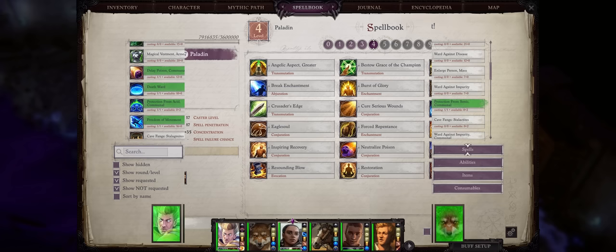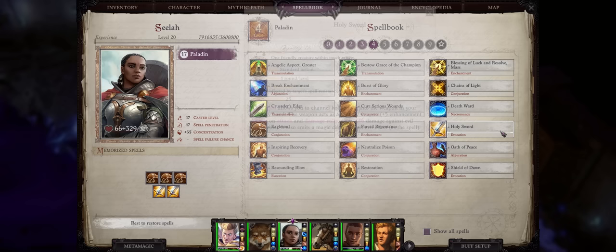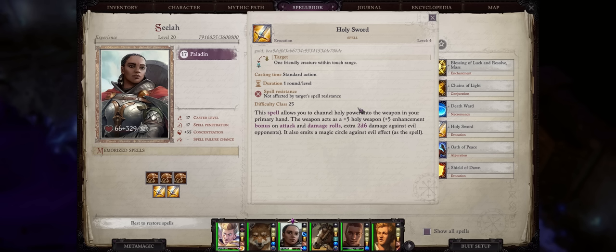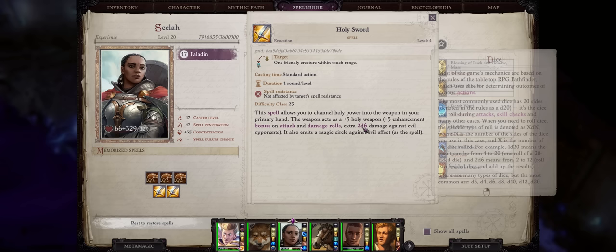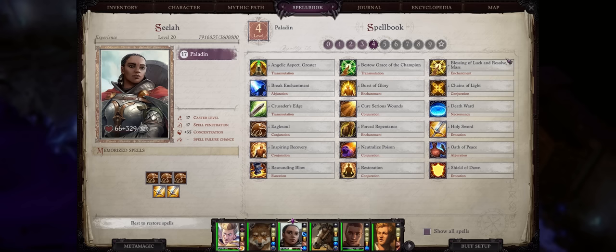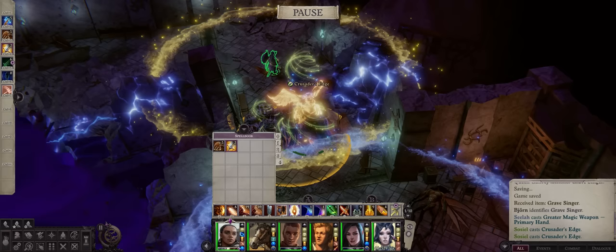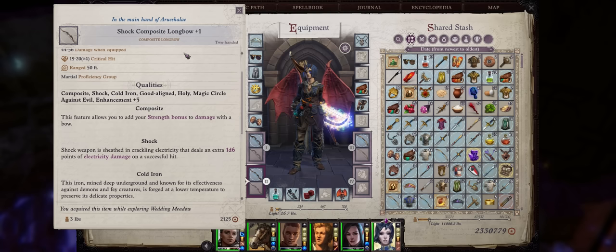Sadly, there aren't many spells that actually buff your weapons — it's mostly abilities after this. But the Holy Sword, a unique paladin spell, can be quite useful. It can be applied on any party member, it's a level four divine spell, and it essentially makes your weapon into a plus five holy weapon. The holy property is one of the best enchantments in the game, because it adds extra 2d6 irresistible damage against evil creatures — pretty much 99% of the enemies you fight — and it does stack with Bane from Crusader's Edge. Sadly, as a level four paladin-only spell, we won't have many slots to use it. But unlike Crusader's Edge, it can work on ranged attacks too, despite the spell being called Holy Sword — it works for basically any weapon, even unarmed. For example, if we cast it on Aru, her normal bow went from plus one to plus five and is now Holy.